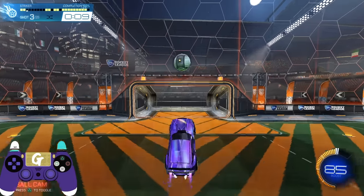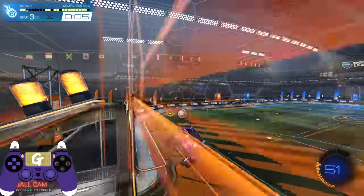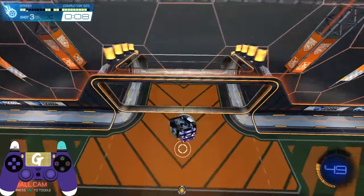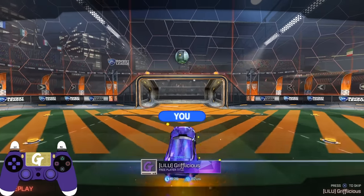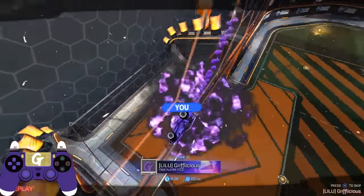Shot three has a very similar setup to shot one, only this time the ball is further away from the goal. If we try to use the same approach as shot one, simply flying up to the ball and rolling the car over isn't going to be enough to score. For this, we are going to need to add in another input. Once we have our car rolled over, all we need to do is pull down on our left stick to pitch the nose of the car towards the ground and boost into the ball.